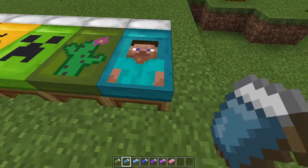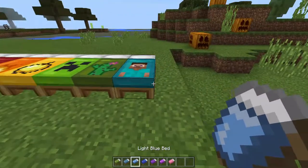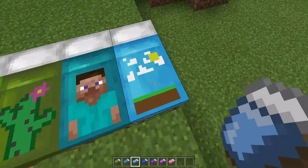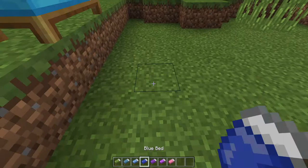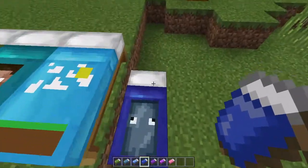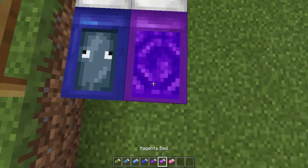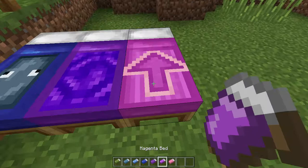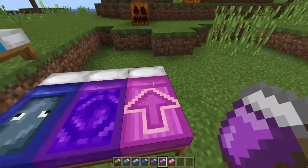Next is the cyan bed, which looks like Steve — that's a bit weird. The blue bed looks like planes. And then the purple bed — it looks like another portal, cool!